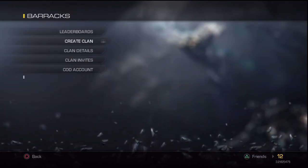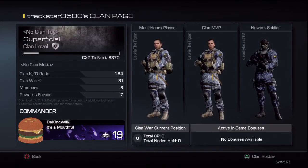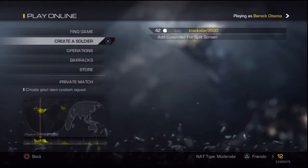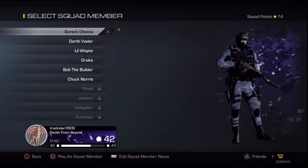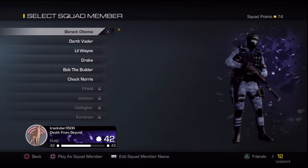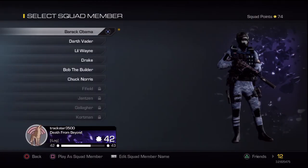My clan right now is Superficial — we were gonna make it Supernatural but yeah. So far I'm loving this game. The only thing is my internet is horrible so I've been struggling with lag the whole time. Other than that it's been pretty fun. I have 74 squad points and I'm level 42, almost level 43.